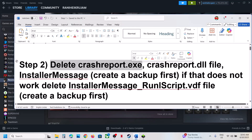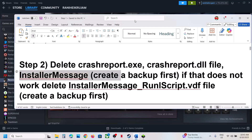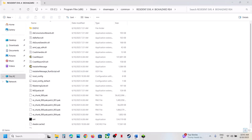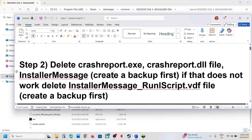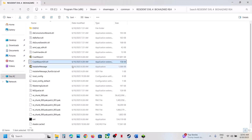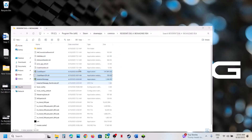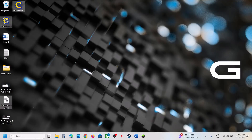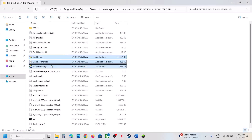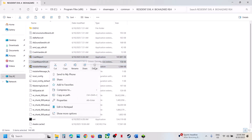The next step is to delete the crash report EXE, crash report DLL, and installer message files. Go to the game installation folder, right-click the game, and click 'Browse Local Files.' Before deleting, create a backup first — copy all three files and paste them to the desktop. Once you have a backup, you can delete or rename them, then launch the game and check.